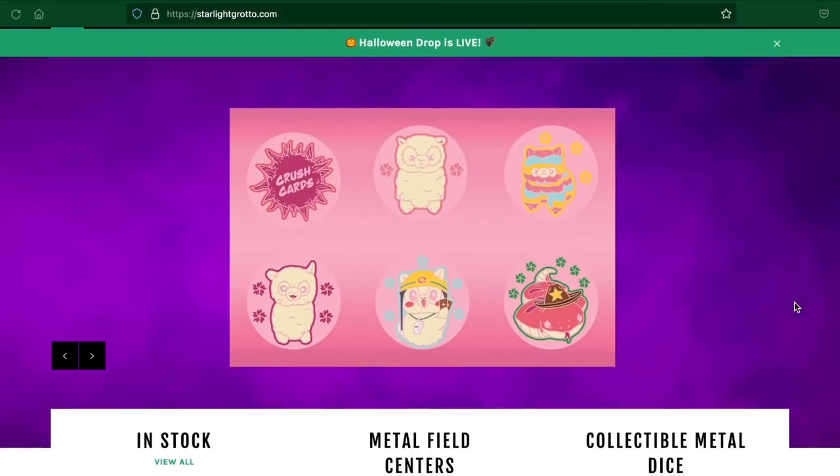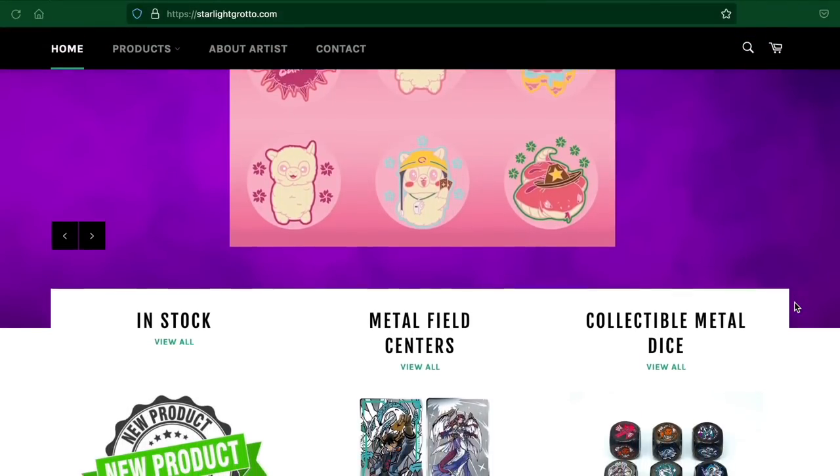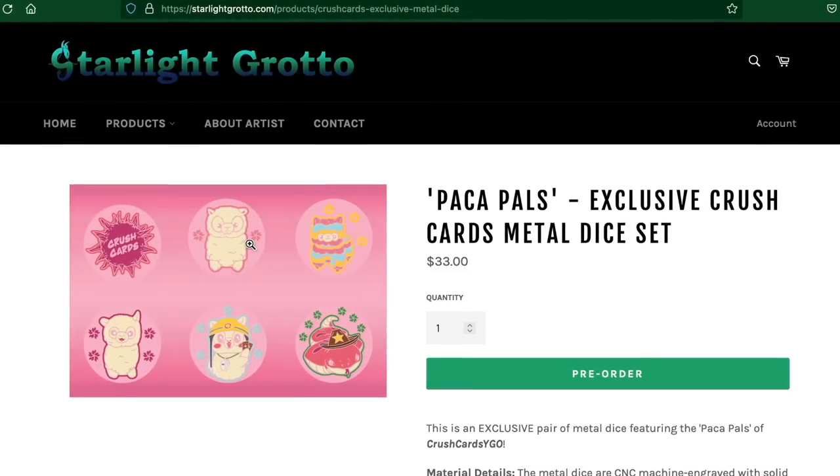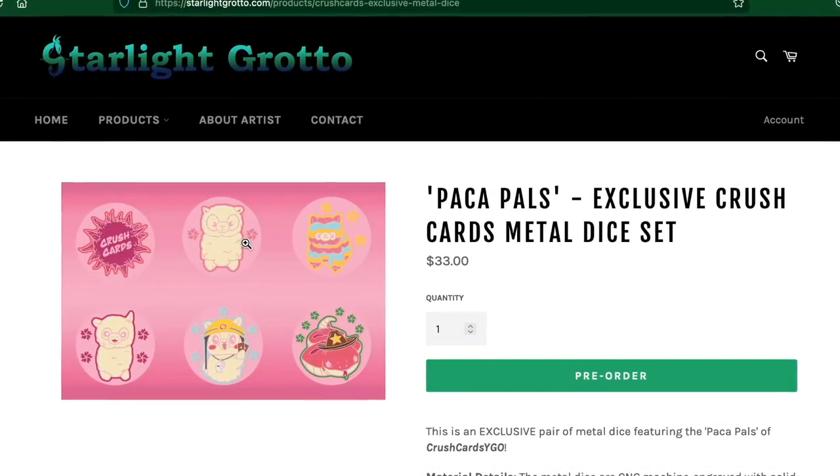Real quick, last final plug before we get into the whole display: make sure you go check out our brand new Metal Dice and pre-order them now. They will be shipping out in February. You can order them right now from Starlight Grotto — I'll have the link in the description box down below. Use the code CRUSHCARDS5 for 5% off your order, shipping to US, Canada, and the UK right now and hopefully more regions soon. We've wanted to put dice out for a long, long time. There are only 100 pairs total and I don't think we're going to be making more of them, so make sure you get them while you can.